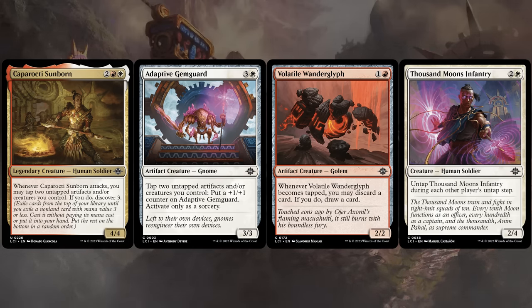The Wanderglyph is also happy to tap to enable those abilities, as we now get to discard a card and draw if we do. And the Infantry is also very helpful in this archetype, as we can tap it to enable those synergies while still being a 2-4 back on defense.